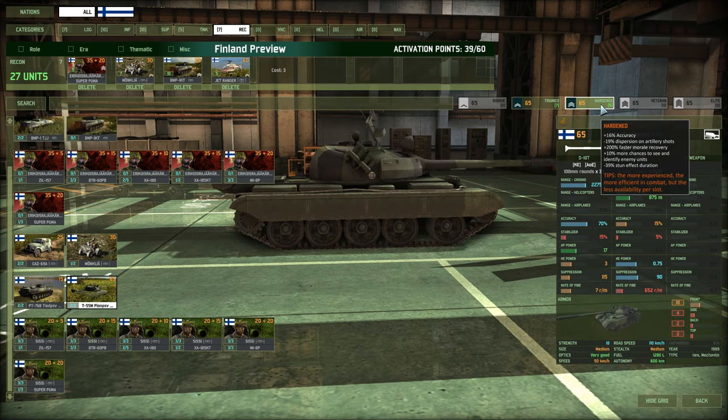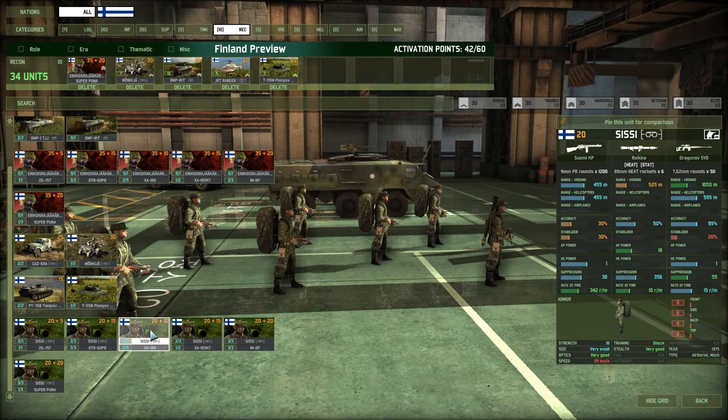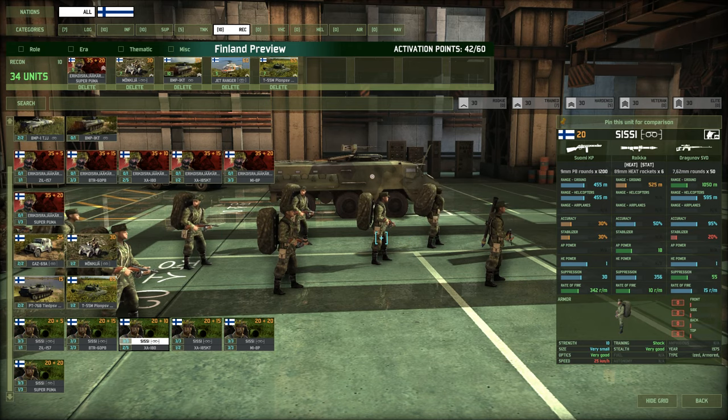This is actually another area where you run into trouble — there are more units you may want to have. For example, the Sissi, which is a shock-trained reconnaissance group with a sniper rifle. I would love to get these in my deck, but I just cannot fit them.